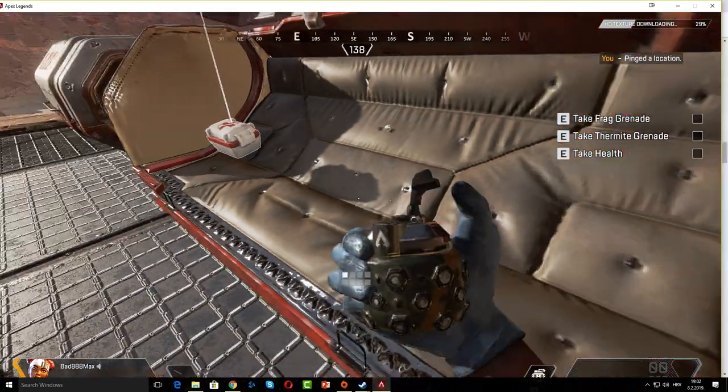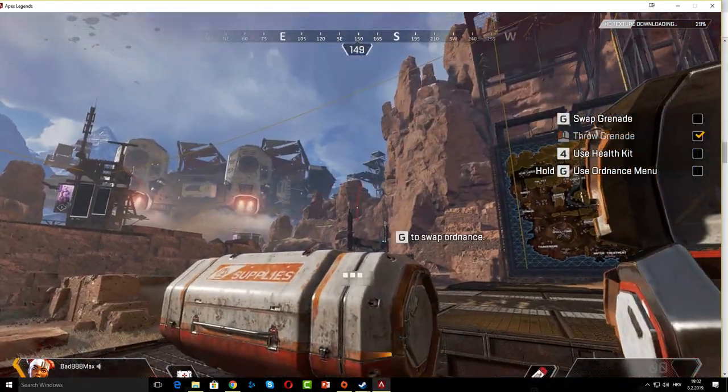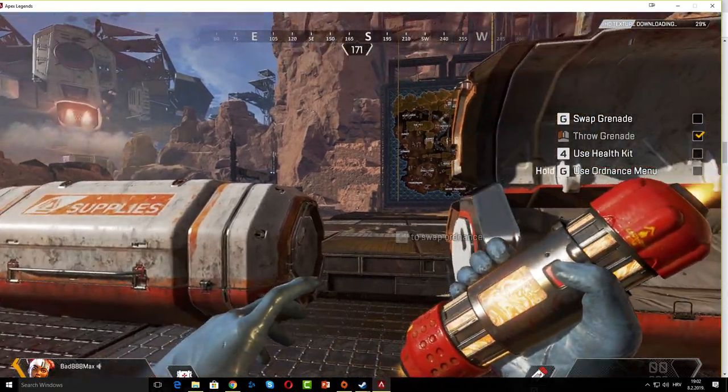Strong work. Grab your supplies. Your HUD will show what you have equipped. Follow the checklist to access and cycle through your inventory.